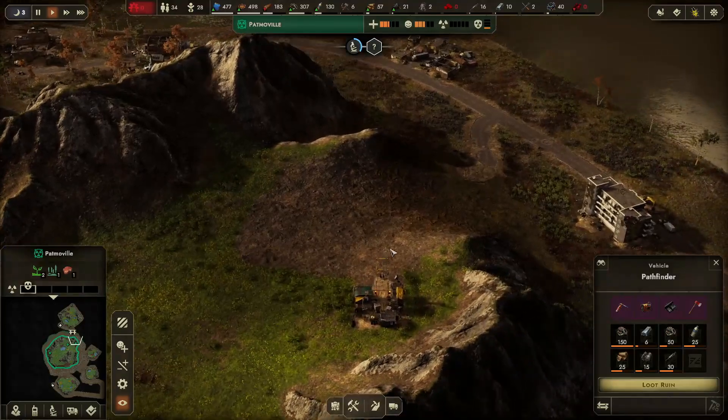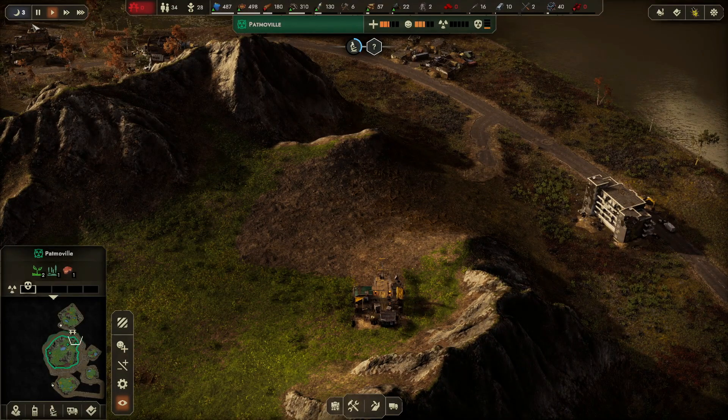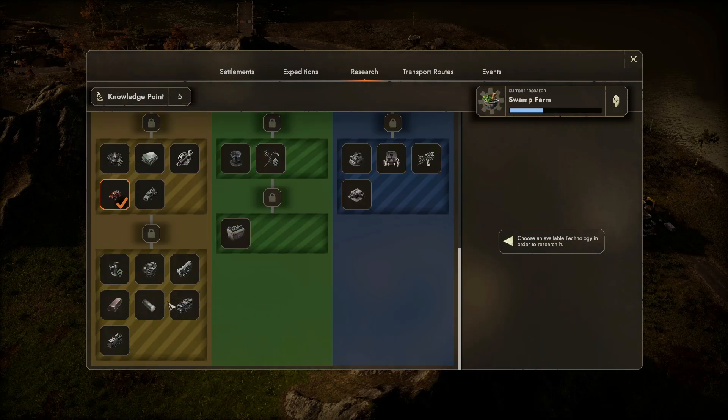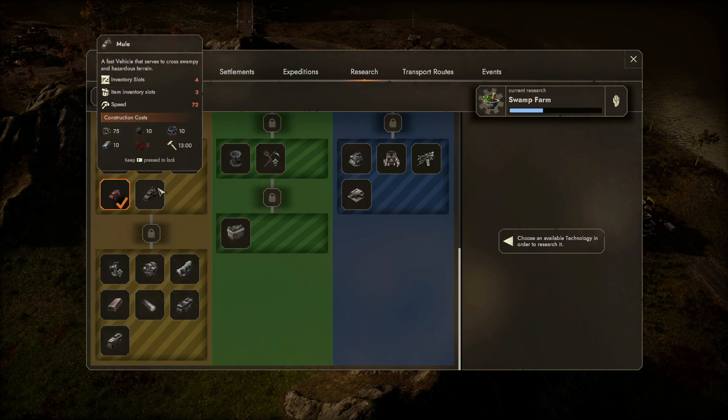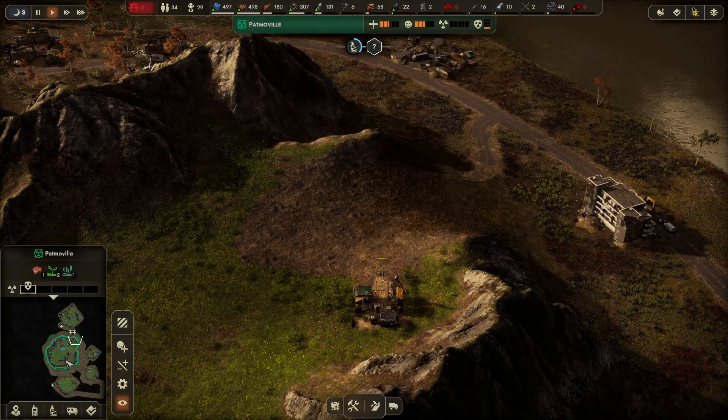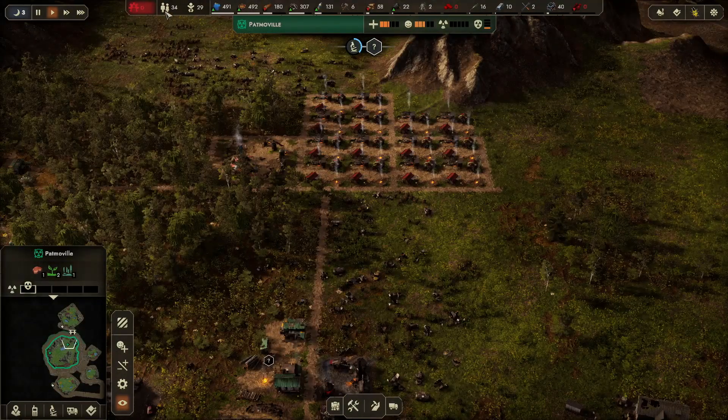At some point I'd like to get another van, but that's pretty far down the research tree to get to other vehicles. We can see the nomad and the titan as bigger vehicles, but it takes some time, so let's not rush into that.